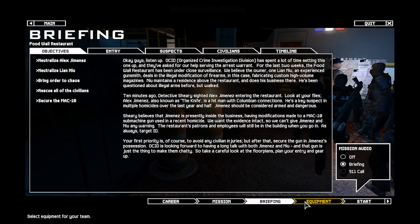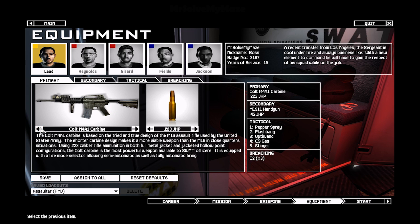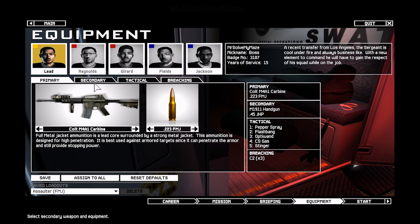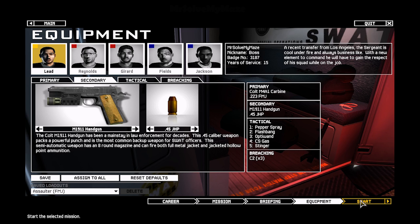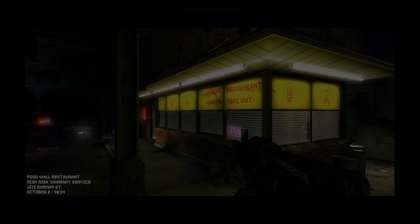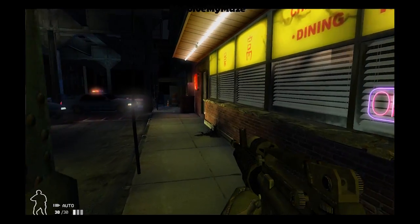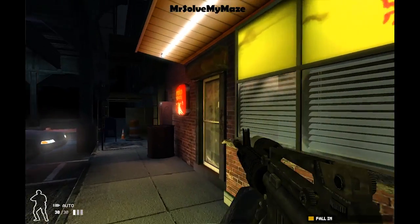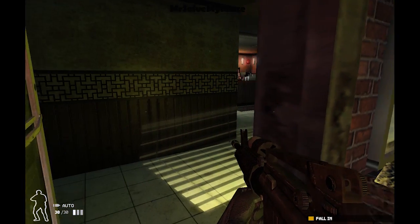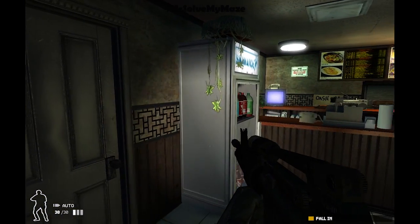Hi and welcome to my new Let's Play series on SWAT 4 on the PC. I hadn't actually played this for quite some time so I thought I would go back to it and do a recording of it, since it can actually be a really funny game especially with the glitches. So we've got the first mission here — it's a Chinese restaurant and as you can imagine there's plenty of terrors in it, as well as plenty of weapons. The objective of this mission is to go and get the modified Uzi that's in the restaurant.